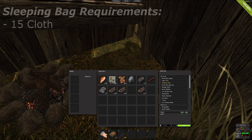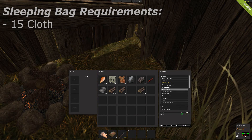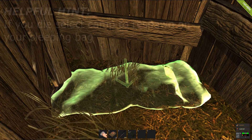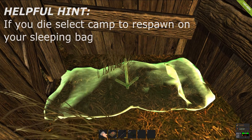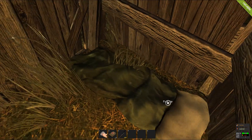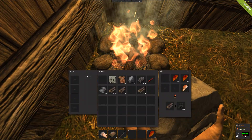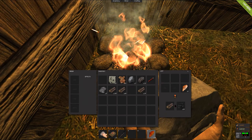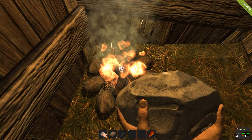The next thing you'll need to create is a sleeping bag, which acts as a respawn point if you are killed. Once your sleeping bag has finished being crafted, place it down inside your house so you can respawn safely. After a while your chicken will be cooked — drag some down into your hotbar and push the coinciding number. Food will regenerate your hunger bar and also give you health, shown in the bottom right-hand corner.